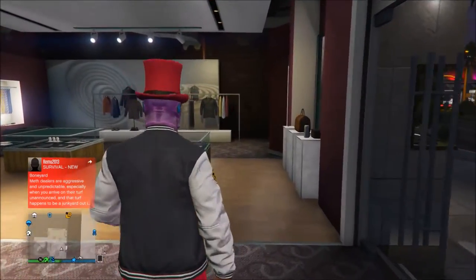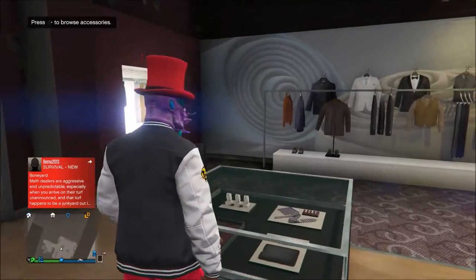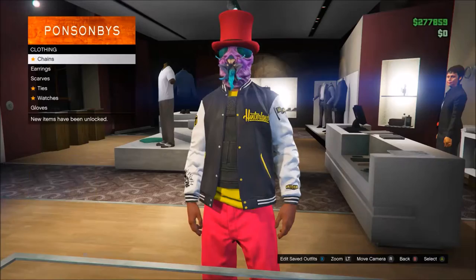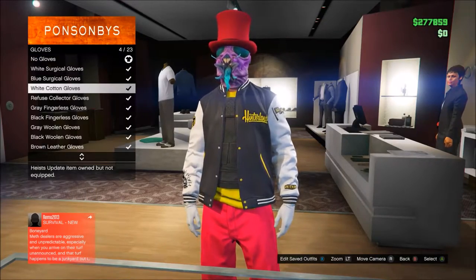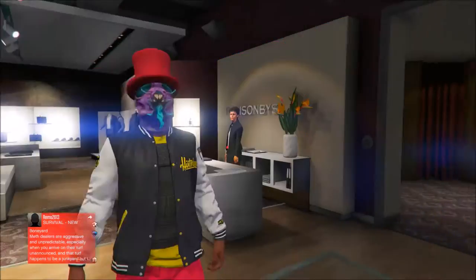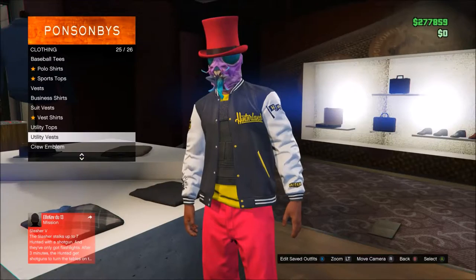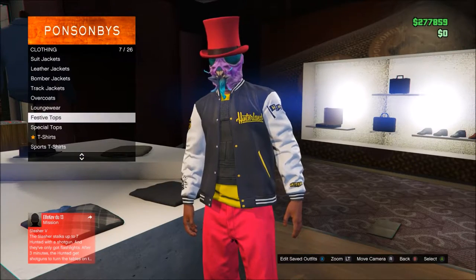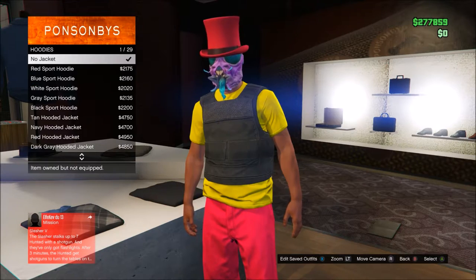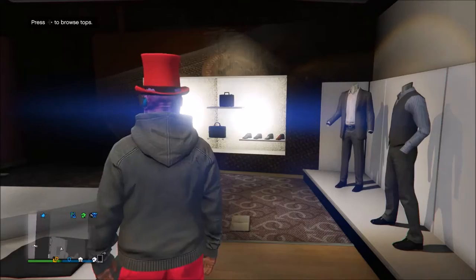First of all, you're gonna want to head over to any clothes store you can. Then head over to accessories, get any pair of gloves, and also get any pair of watches. Once you have that done, head over to tops, then hoodies, and look for the gray baggy hoodie. Once you find it, equip that hoodie.